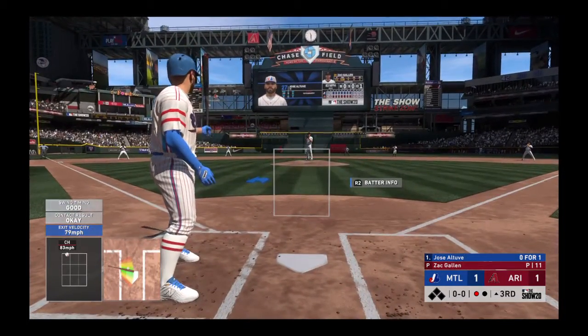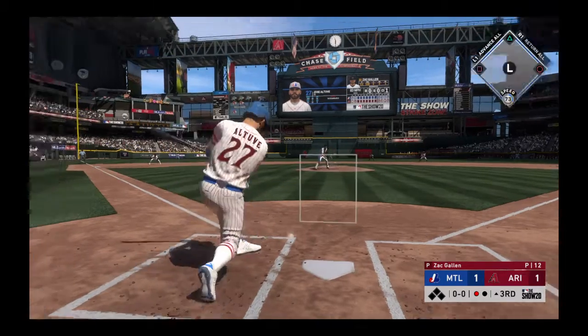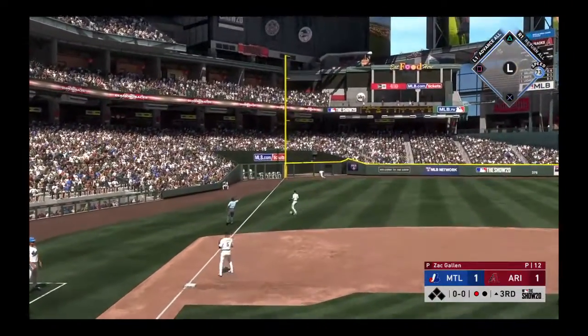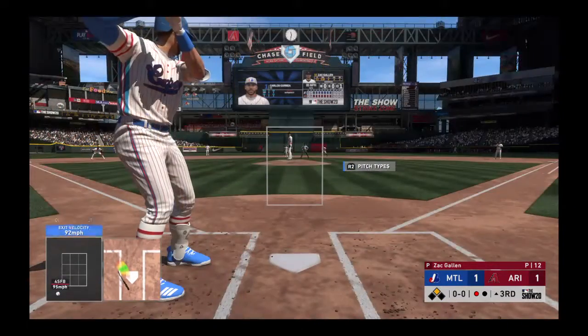It's back to the top of the order now, and striding in the speedy second baseman Jose Altuve. Out in front of a fastball as this is ripped down the left field line — that's going to be a fair ball and he is in at second base with a one-out double.